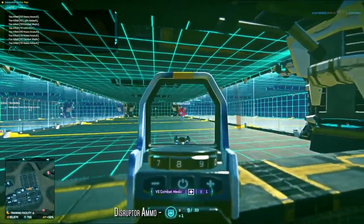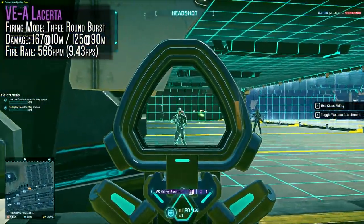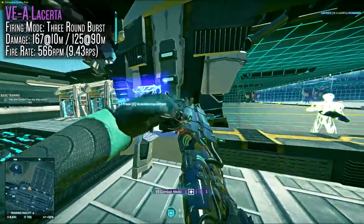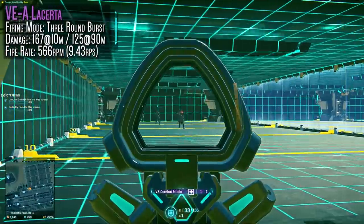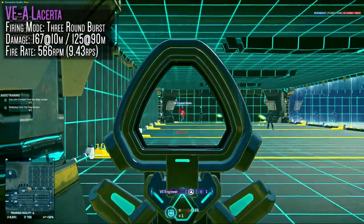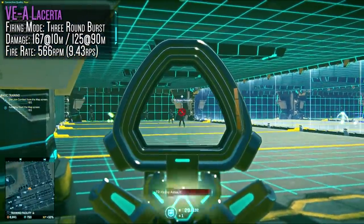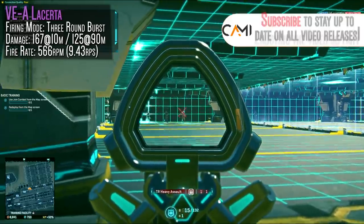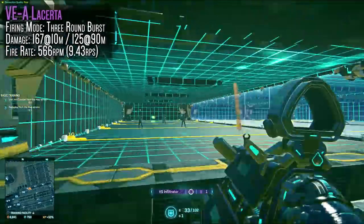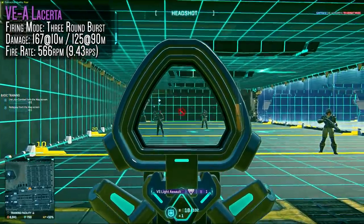Moving on to Vanu Sovereignty, they're getting the VE-A Lacerta. This is a 167 maximum, 125 minimum damage, 566 rounds per minute fire rate weapon — a three-round burst. Like the Vanquisher, it takes the crown as the highest damage burst weapon for VS. While it doesn't dish out as much damage as the NC option, it has a faster rate of fire which means it will match the NC's time to kill, just in a slightly different way. Recoil is also incredibly minimal.